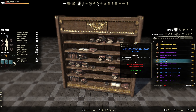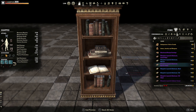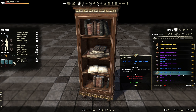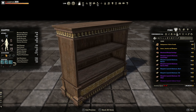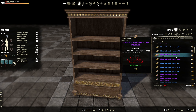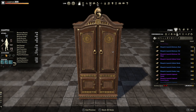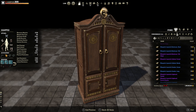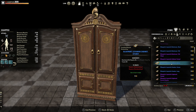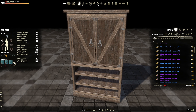Then we got the bookcase narrow, the bookcase narrow filled — I like the design on the top and the bottom. Bookcase short, the bookcase tall, tall filled — basically the same as the tall just filled with books. The cabinet formal — I really like the design on this one. See the fishes at the top, I didn't notice that before. The cabinet sturdy — not as nice as the formal one, but I do like it.